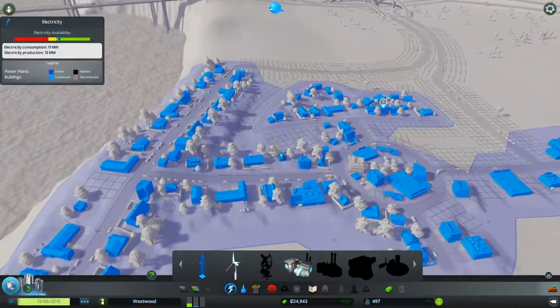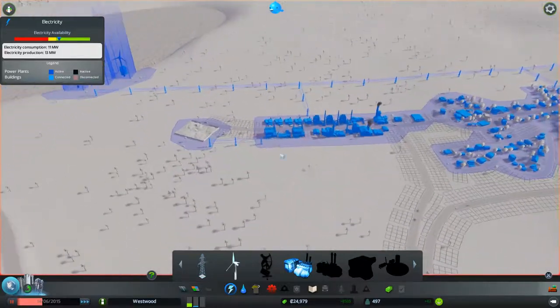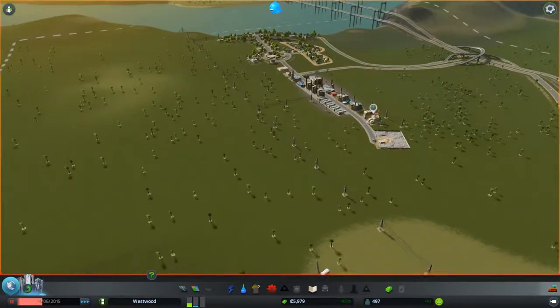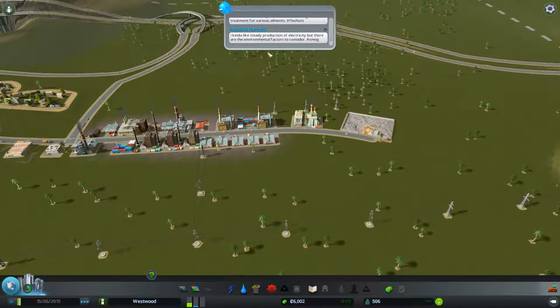We want to keep an eye on our power and water. Right now our electricity is actually getting pretty low, which makes me nervous. So I'm going to use some of our extra resources and build a coal power plant out here — that's going to keep us in good shape for quite a while.